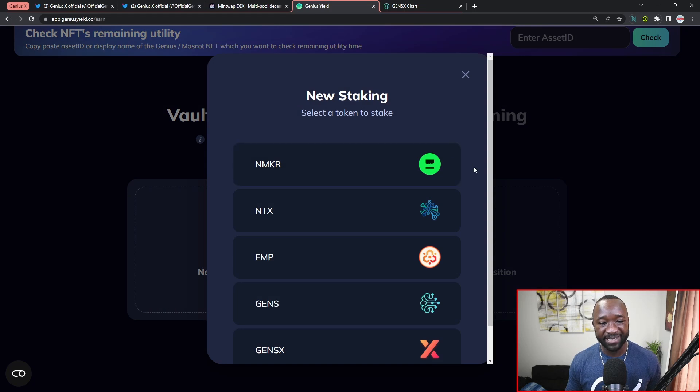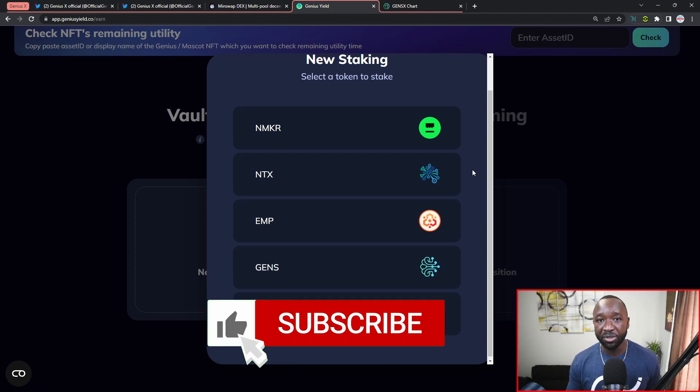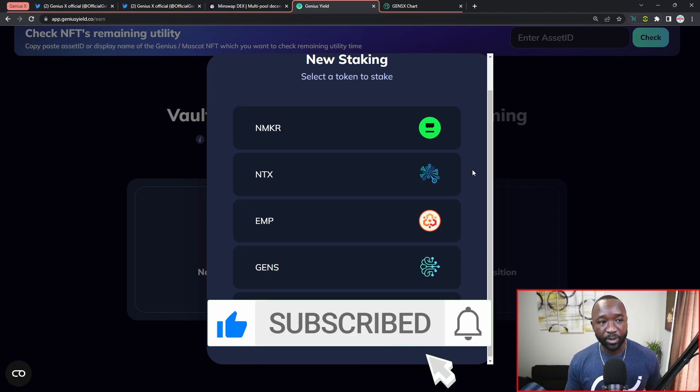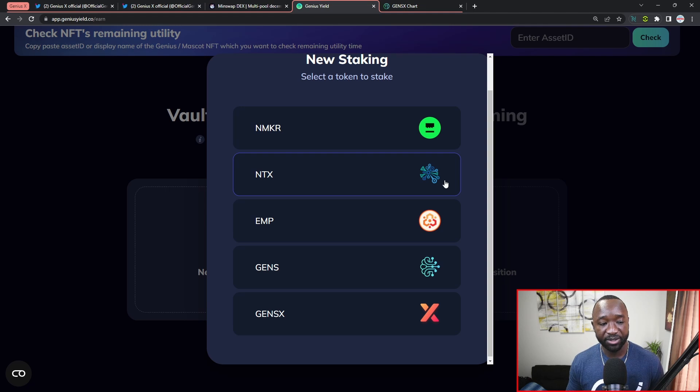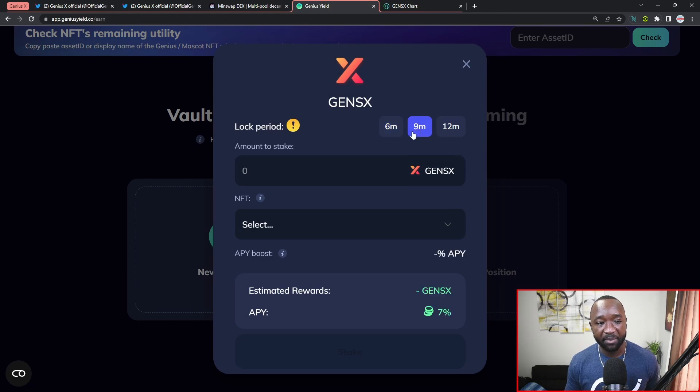Head over to app.geniusyield.co/earn - from here I'm going to click on connect wallet, select my Nami wallet, and then click on new staking vault. Keep in mind that whenever you create a staking vault you will not be able to claim your tokens early until that vault period has ended, so make sure you're ready to fully commit. If you want to add more tokens later you'll have to create an additional vault. We have support here for NMKR, the NEW token, emPower, GENS, and the brand new Genius X token.